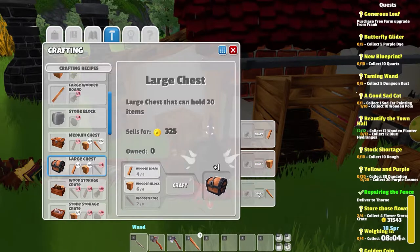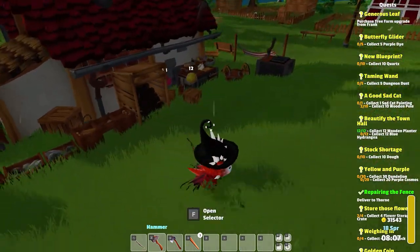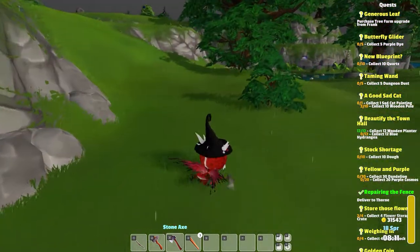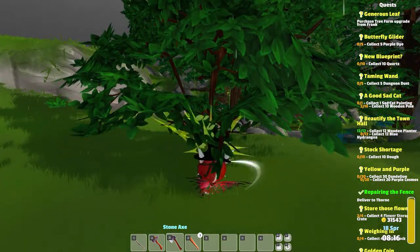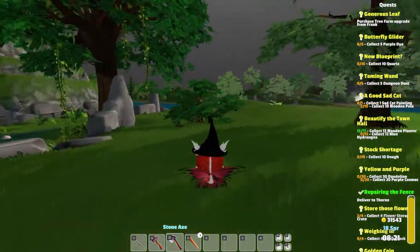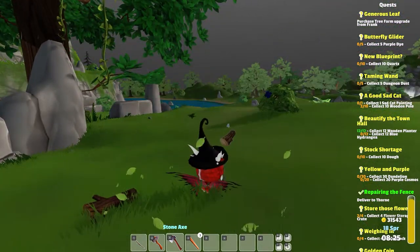I need to get a little bit more wood already. Let's go cut down some stuff. At least we have a direction with what we're doing here. We'll get what we need and get a few large chests made — that'll be the first order of the day. 20 inventory is way better; it'll be a lot more efficient.